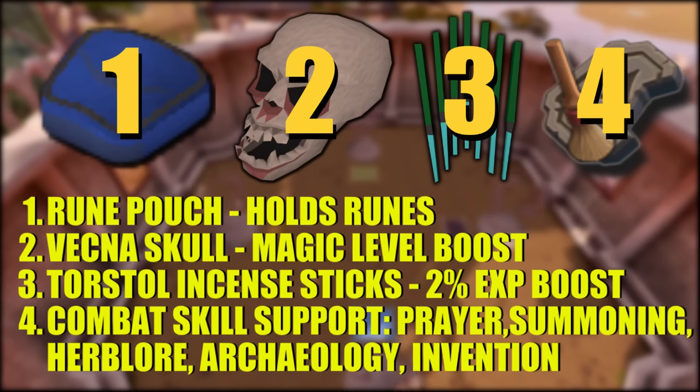The Vecna Skull is a cheap way to boost your magic level by 2 plus 10% of your magic level rounded down. Magic boosting potions like super magics, extreme magics, and overloads do basically the same thing, but the Vecna Skull is a cheaper lower-level option. You can also use Torstol Incense Sticks to increase your basic speed gain up to 2% at max potency. Most combat support skills like prayer, herblore, summoning, invention, and archaeology are all very important to get the most out of magic.